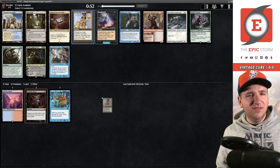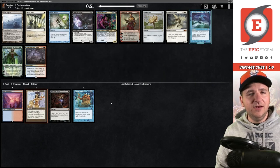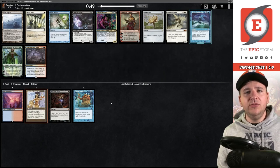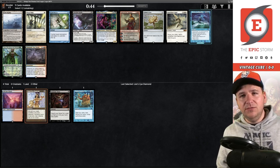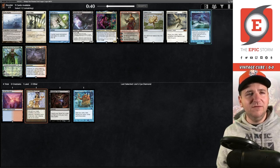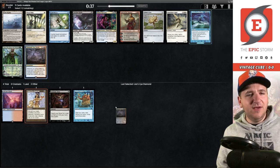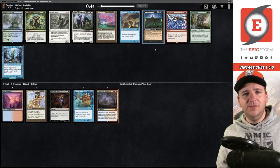We'll take that. One of the more recent iterations of the cube added Underworld Breach — we're really looking to find that at this point. Thousand Year Storm versus Spell Pierce, Gilded Lotus, Mystic Confluence — Confluence is a little clunky for storm in my opinion. I think we take the Thousand Year Storm because we can copy Frantic Search and Demonic Tutor with it. Holy moly, we got my favorite card for playing storm in the cube.